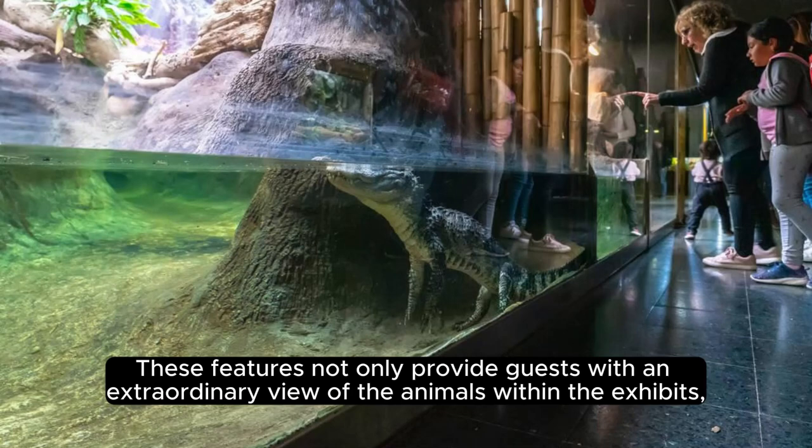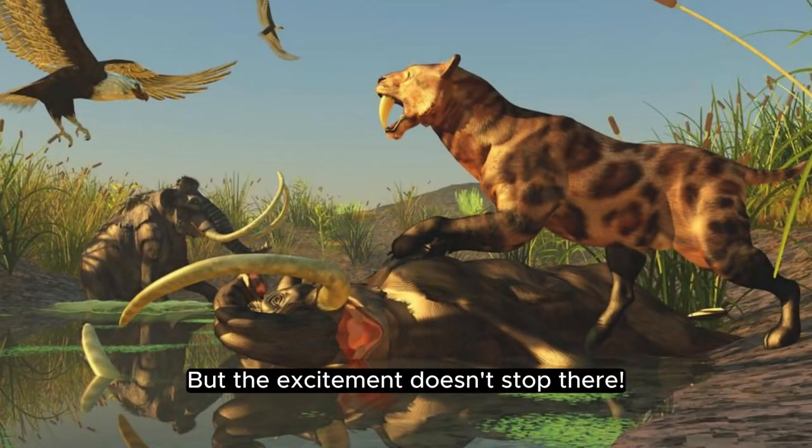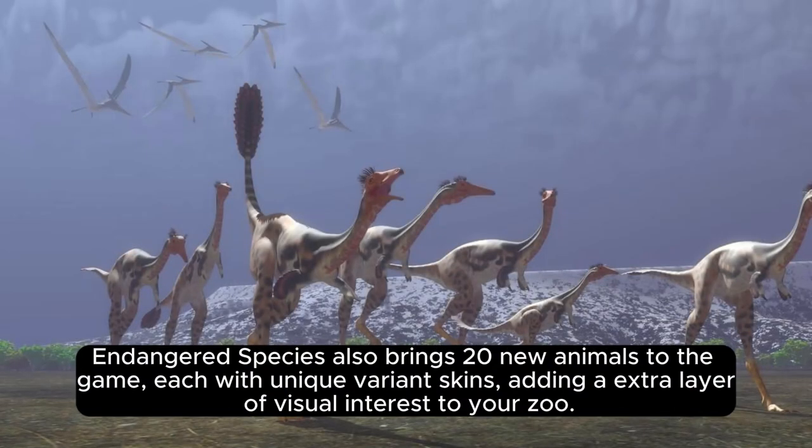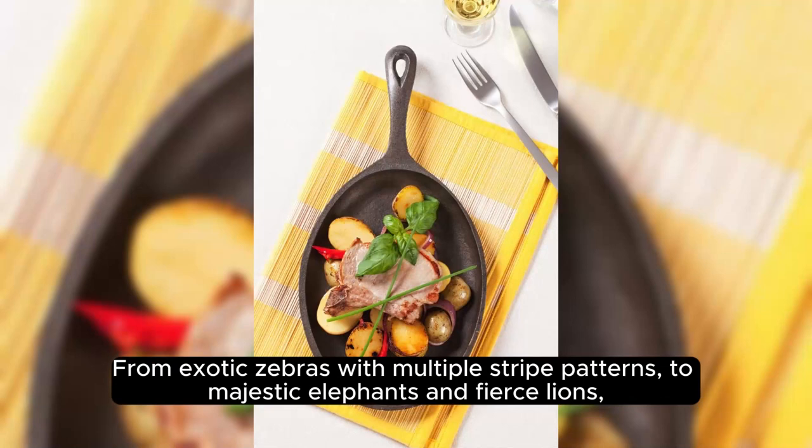These tour features also maintain a high level of privacy for the animals themselves. The excitement doesn't stop there — Endangered Species also brings 20 new animals to the game, each with unique variant skins, adding an extra layer of visual interest to your zoo.